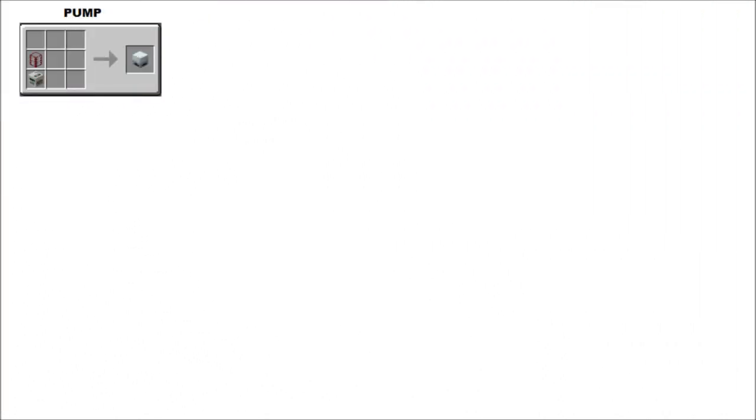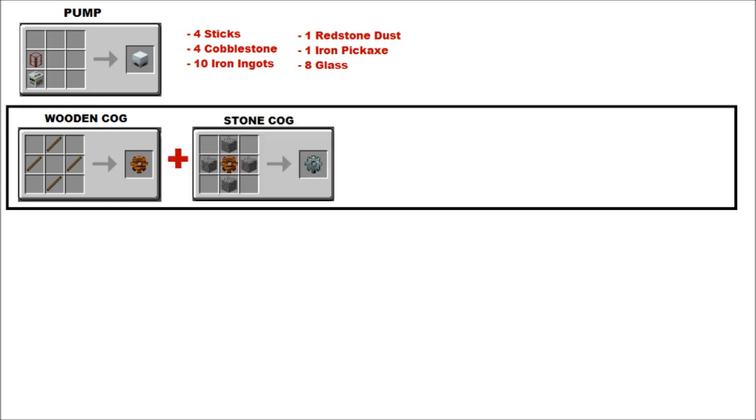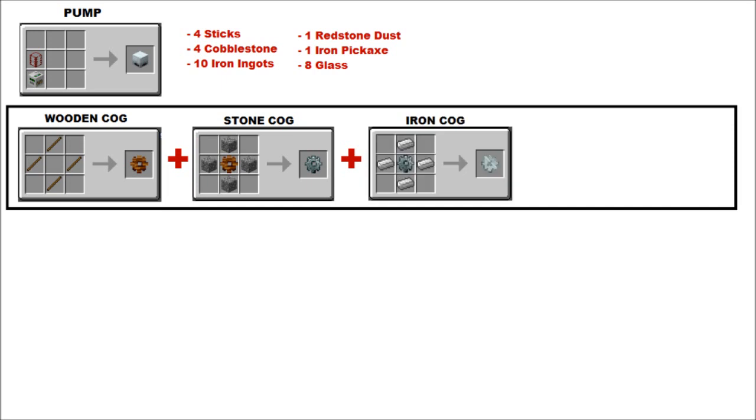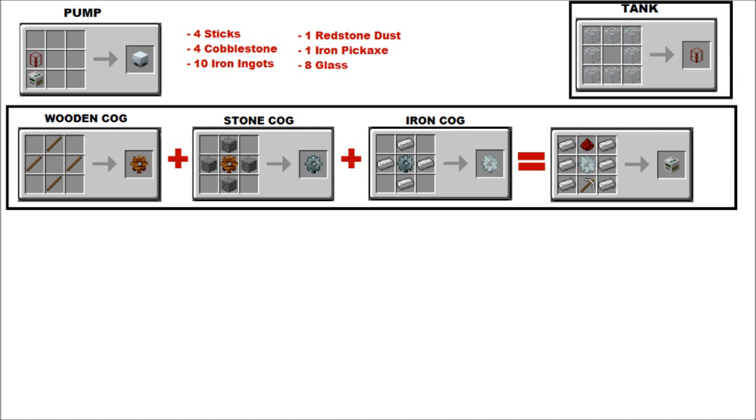Okay, the pump recipe. First you need to make a mining well and a glass tank. For this you need 4 sticks, 4 cobblestone, 10 iron ingots, 1 redstone dust, 1 iron pickaxe, and 8 glass. There's your wooden cog — you make that together with a stone to make a stone cog, then you make that into an iron cog, and then you throw it all together with a mining well, an iron pickaxe, and some redstone. You also need a tank, which is just 8 glass around the outside of the crafting bench. Throw both together to make the pump.